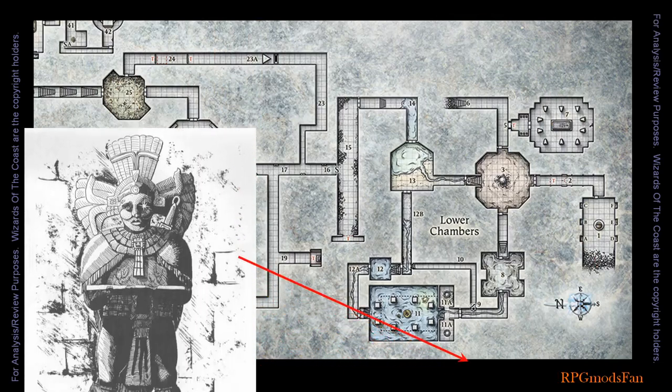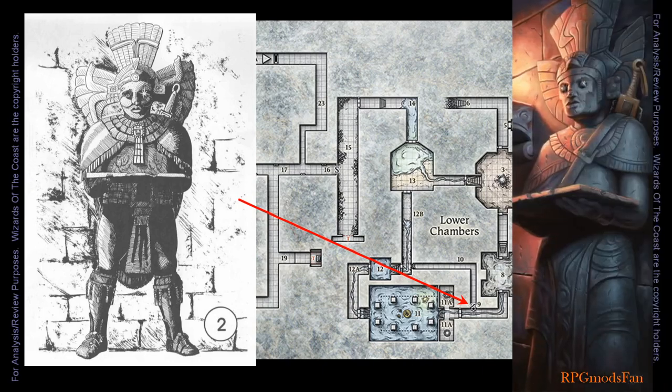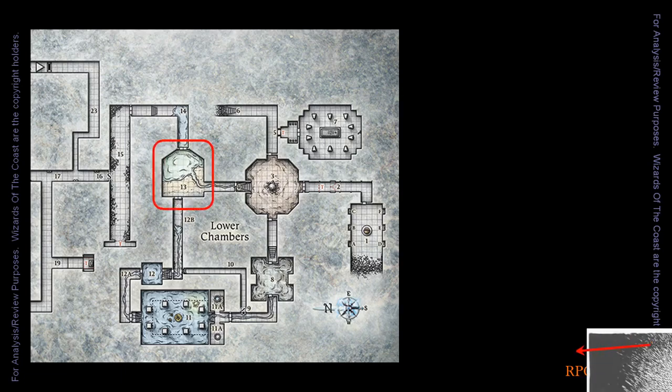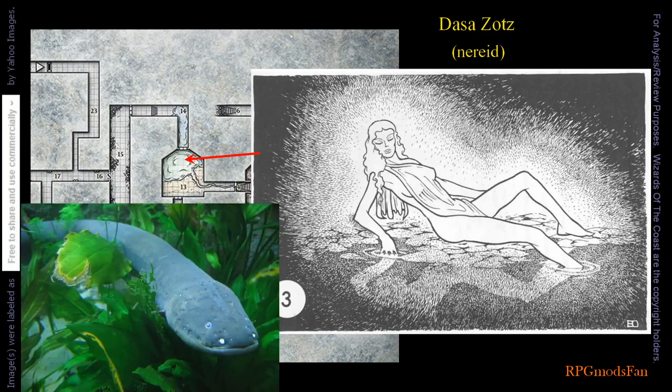Along the wall of this passage stands a 3.5 meter or 12 foot tall stone statue of a man outfitted in native finery and holding a narrow stone tray in his raised arms. Behind the statue is a hidden passage. As the player characters approach the circled chamber, they will hear a sweet female voice singing. The chamber resembles a sandy beach, and splashing in the water is a Nared. The best way I can describe Nareds is that they are golden-haired, pale-skinned nymphs made of water. According to Dungeon Magazine and the Yawning Portal book, the name of this Nared is Dasa Zoltz, and her pet is an electric eel.